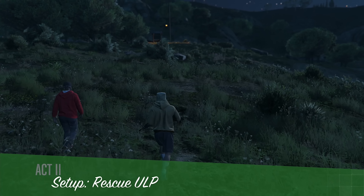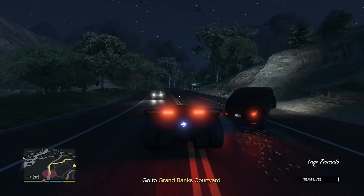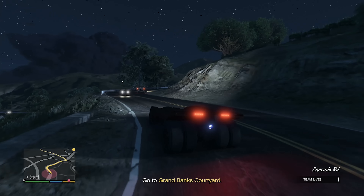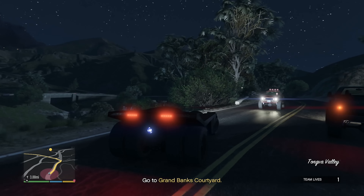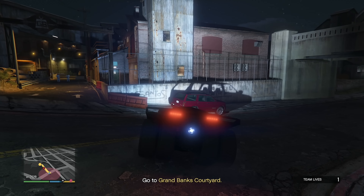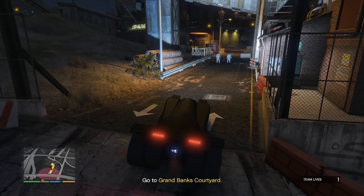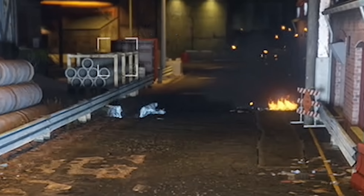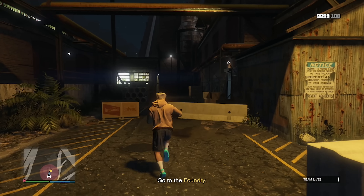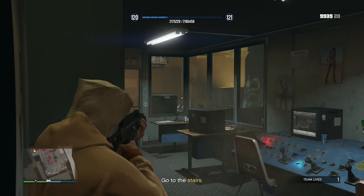On to the second setup — we have to rescue agent ULP who is apparently being held in the Cypress Flats area. I have to go in and save the day while my other teammate acts as lookout. I hope this goes as smoothly as the first setup. We've made it to the area; I remember how this mission goes and it's annoying. My teammate isn't here yet but I'll start clearing the area.